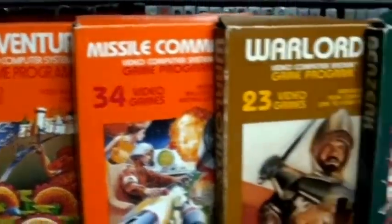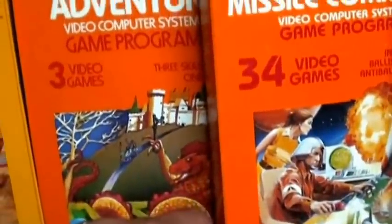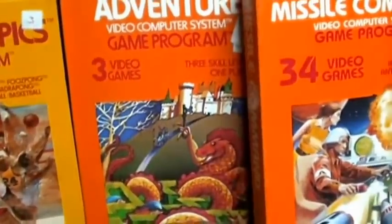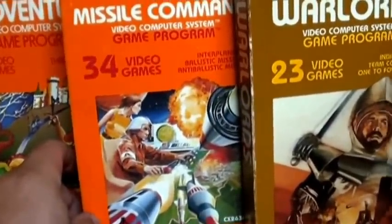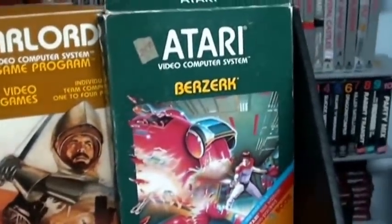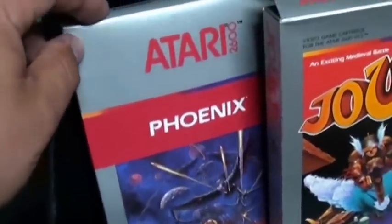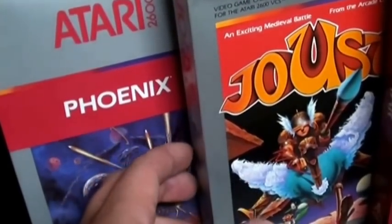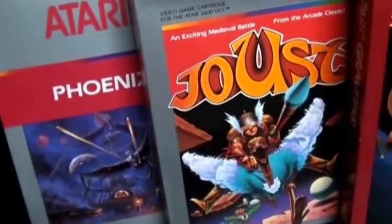Early Atari 2600 boxes were rainbow colored, with different colors for different types of games. Some of the early ones I recommend are Adventure — definitely a precursor to Zelda and an adaptation of a text adventure game — Missile Command, a great arcade conversion, Warlords, an awesome paddle game and one of my favorites on the system, Berserk, a great arcade adaptation, and Phoenix, which I actually like better than Demon Attack. These silver box games came out in the early 80s and were my favorite type of box. Joust is another great two-player game for the 2600, and all these games are fairly affordable.